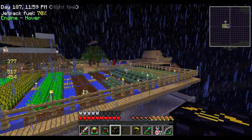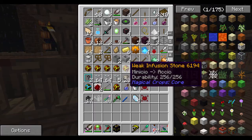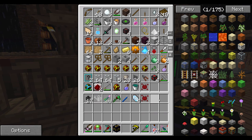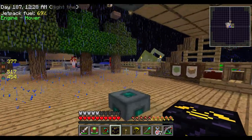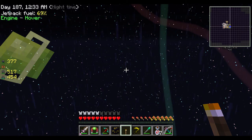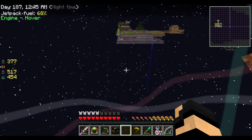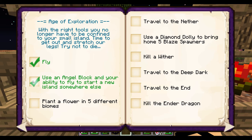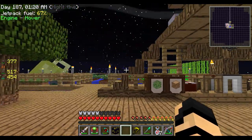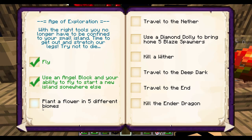That's also going to spawn mobs — I did not bring any torches. When I go back it's just going to be swarmed with mobs or something. There's a redstone torch — oh, there we go, a regular torch. One of those should do. No mobs though. I am fortunate — very fortunate. Just landed. And now, to get back into the achievement book: 'Use an angel block and your ability to fly to start a new island somewhere else.' Done! 'Plant a flower in five different biomes.' I'm in plains — these would count as flowers. That would be one; extreme hills right there, the ocean just over there — that could be really easy. I might do that today.